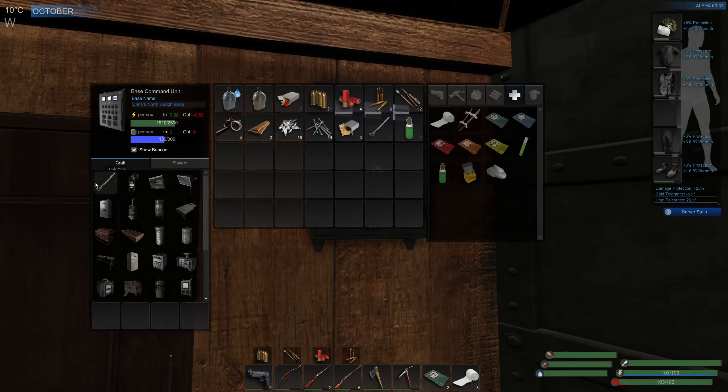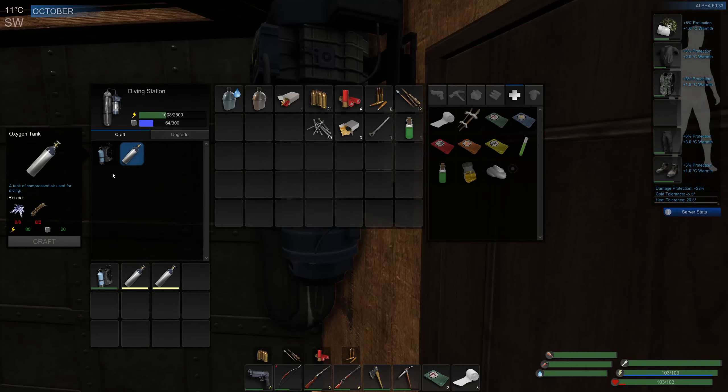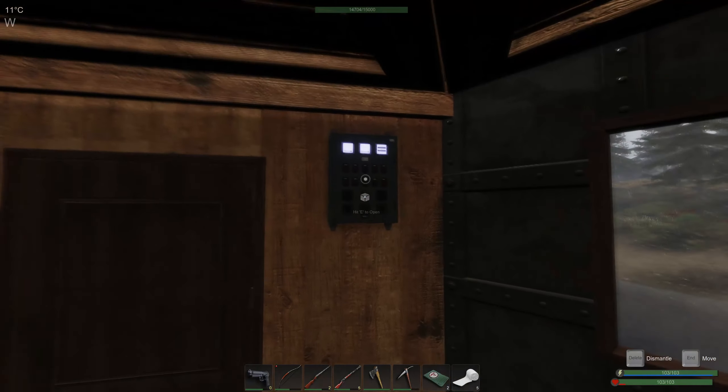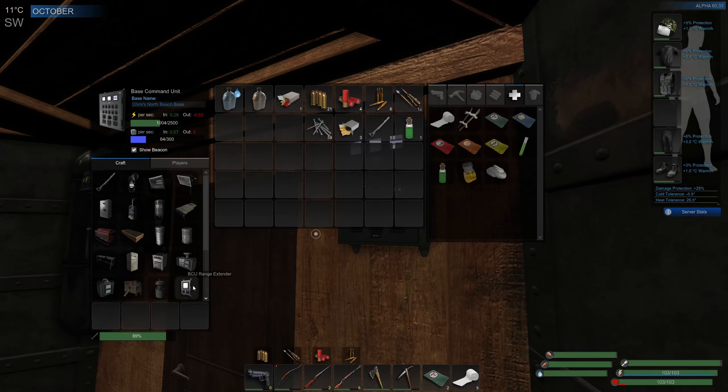I want to make another lockpick and try to make a few more tanks as well when I get back. I also want to try and make another diving gear because I want to try heading down into the cave soon.